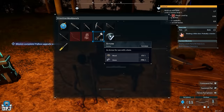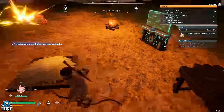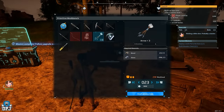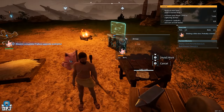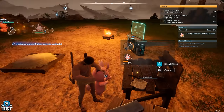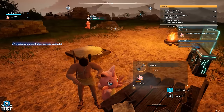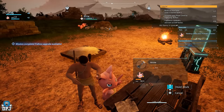Now if you have watched any of my other Palworld videos you may have seen me talk about this pal — it's called the Cactiva. In my opinion I'd 100% recommend you catch one before even starting the tutorials. This little dude with his work suitability traits can help you farm, gather berries, collect stone, help you craft, and transfer other materials. I recommend taming one of these before even starting on your base.